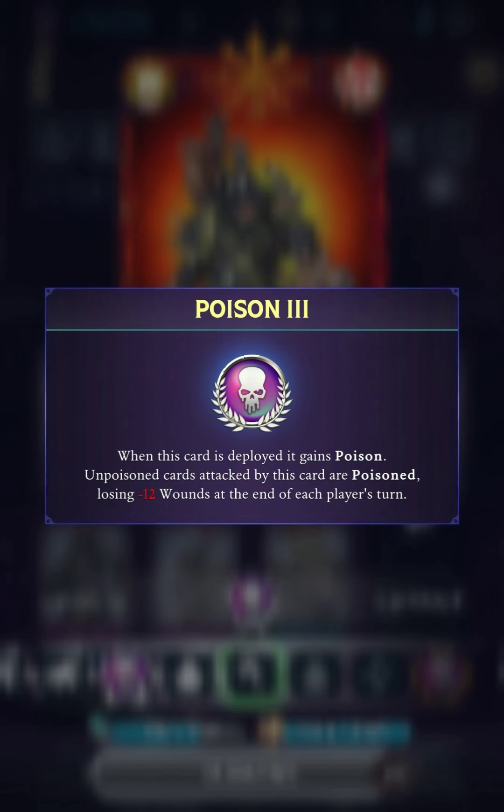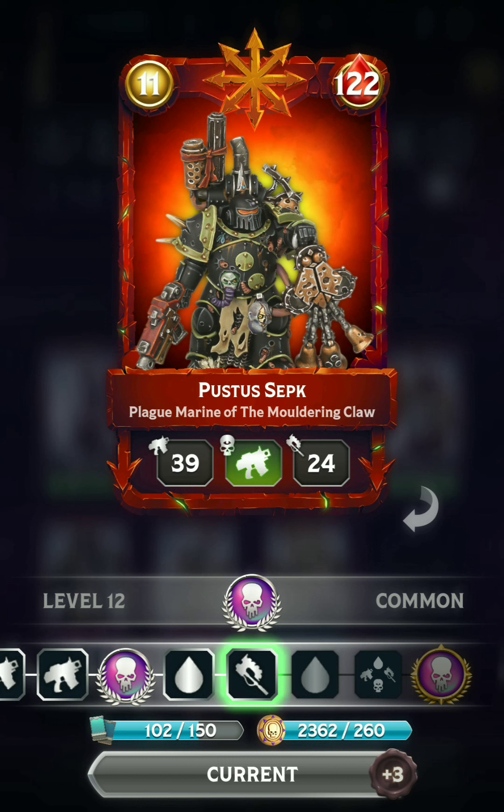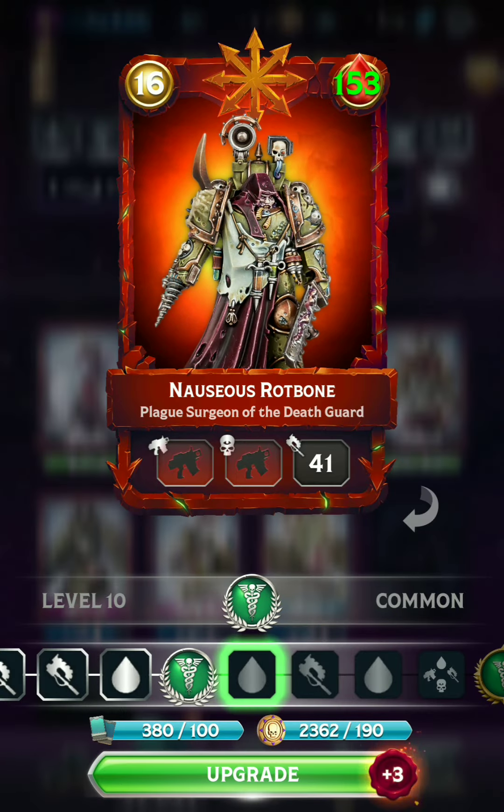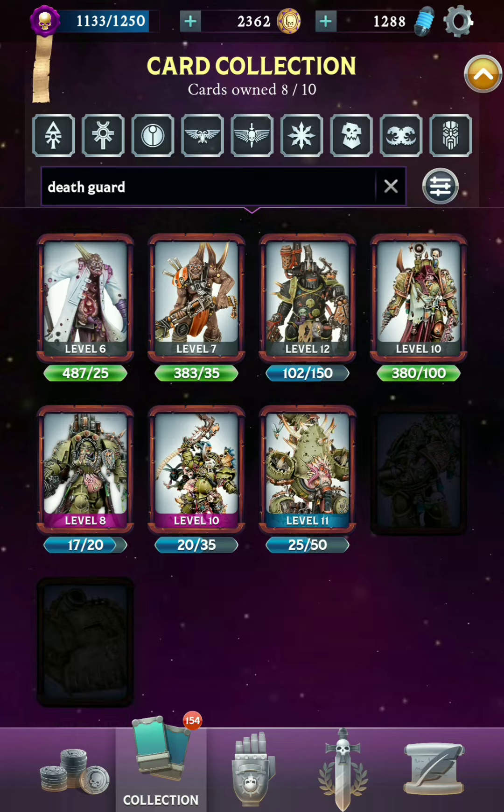Poison is also not a very good trait, unfortunately, and there's really not much reason to be running a whole bunch of poisonous Bodyguards in your deck either. This one is just kind of nice because he's cheap and he's got both ranged and melee. The Plague Surgeon is only melee, but he does debuff ranged, which can be useful, and Medicae is a very useful trait. For a long time this guy was the only Bodyguard that Chaos had with Medicae — now there are at least three more options, but this guy's been around the longest so I have him at a pretty high level. I still use him quite a bit in a variety of decks.